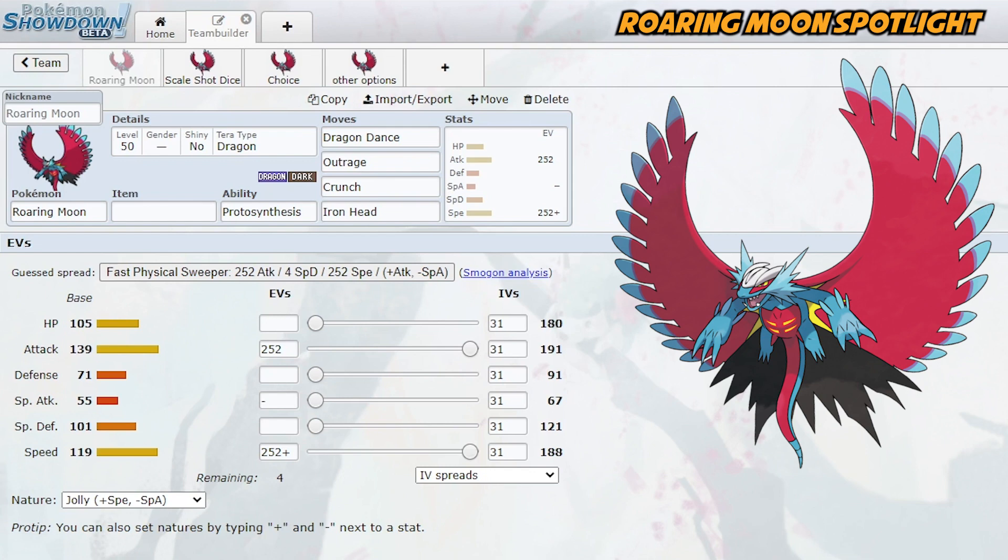Here I have what I think is the default set for Roaring Moon: Dragon Dance, Outrage, Crunch, Iron Head. As far as moves are concerned, there are a lot of different options, but I think the max speed spread is probably where you want to be. I anticipate Roaring Moon will be a decently common Pokemon, so going max speed with a Jolly nature is probably where you'll want to be to get the speed tie on other Roaring Moons.